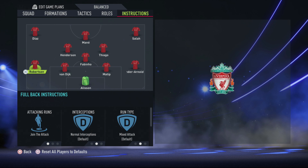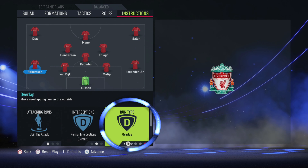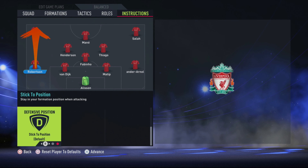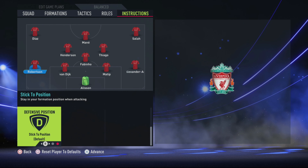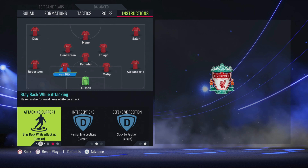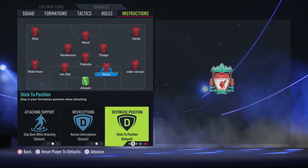Left back — Robertson: he has to join the attack. You want overlap as the run type, so he can be the furthest person forward if your left winger is pushed up. Stick to position — you don't want him drifting or coming into the midfield, because you've got Fabinho and the other two midfielders already doing that; you'd just clutter it up. Centre backs — Van Dijk and the other: you want them staying back while attacking, normal interceptions, stick to position. Very basic but very important.